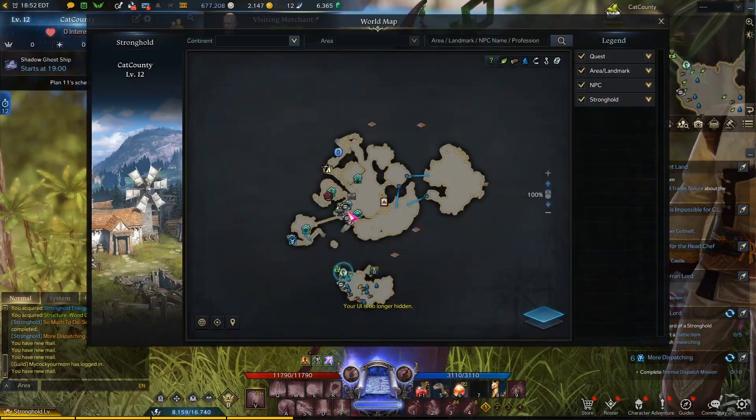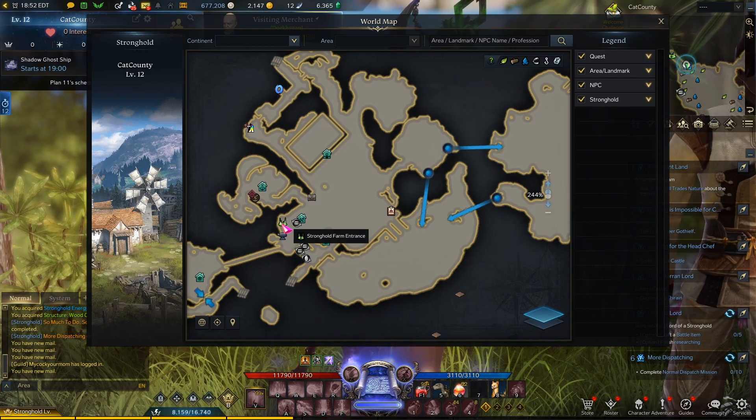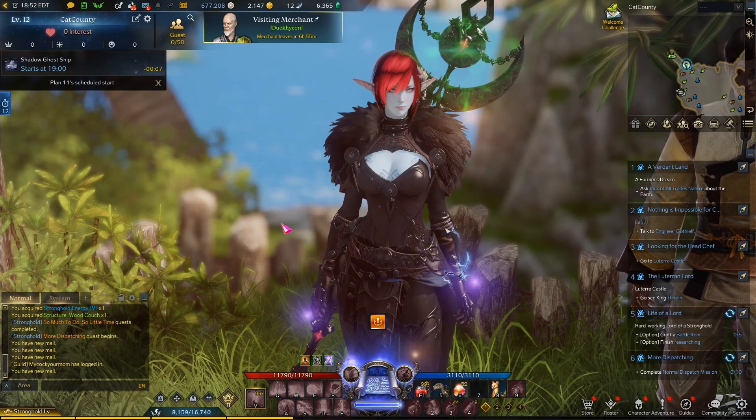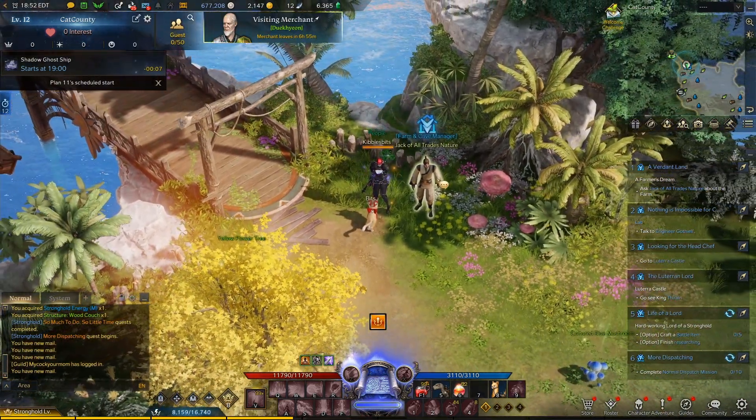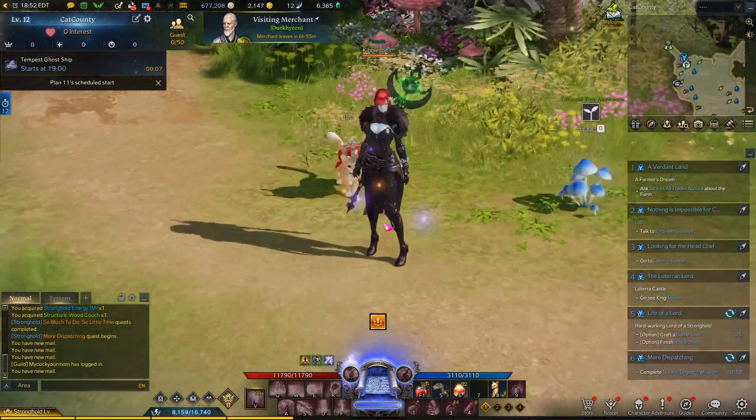Once I went there, it took me right to the stronghold farm entrance — the entrance was right there. The quest had me go there, I went there, it took me here, I talked to this guy, and BAM — the farm is unlocked. It's that easy to get the farm unlocked.